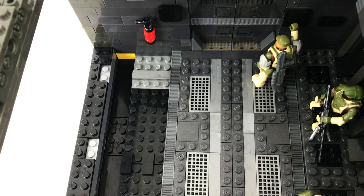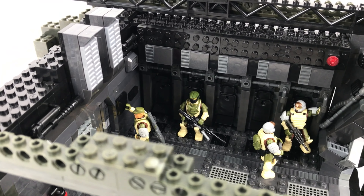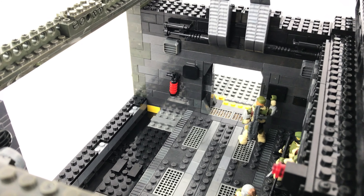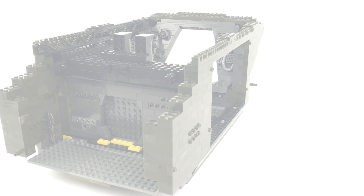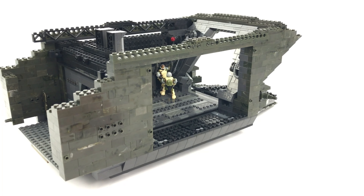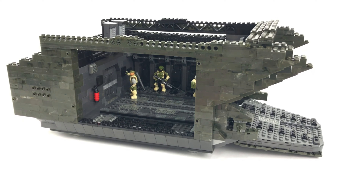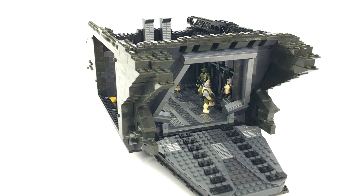Coming back to the main troop bay, I've started some greebling work on the inside, using as many pieces as I can to make it look more interesting — piping and various small components that just look nice. There are also two silver chimney-looking pieces above the door for ventilation ducting, which will continue along the roof section of the troop bay once I complete the removable top section. And that's about it for phase one. Ask any questions in the comments and I'll do my best to answer. Don't forget to subscribe so you don't miss phase two, which should cover the cockpit and the armory. Thanks as always for watching, and we'll see you next time.